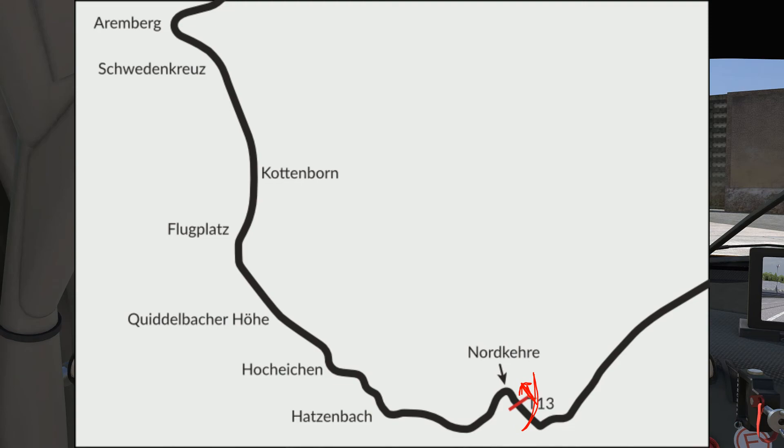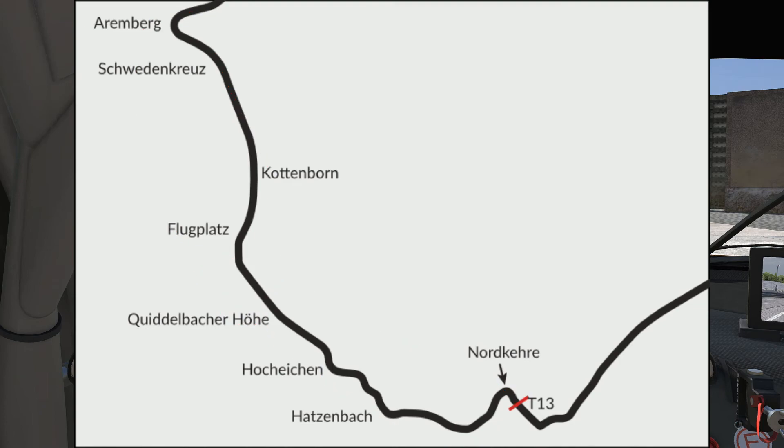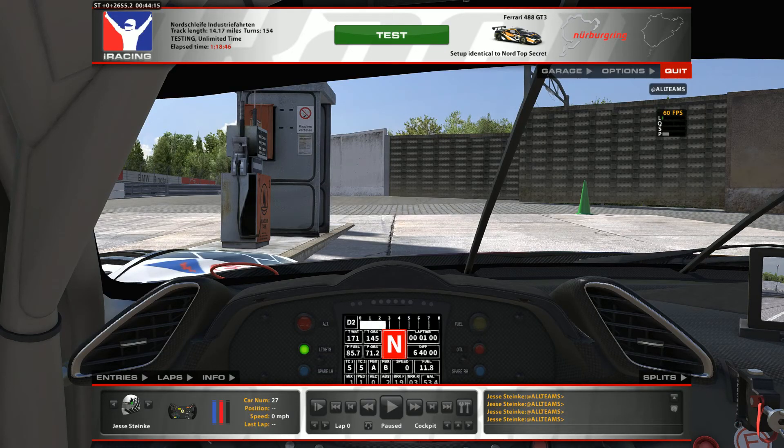If you don't want to get yelled at, just be sure not to pull out in front of people. This section we're going to learn is basically broken into two sections — one section, and then the back straight section. You could technically break it down further, but because it's only a minute long, we should be able to get through this just fine.